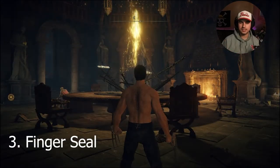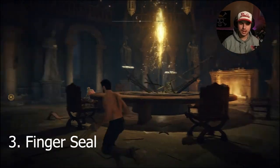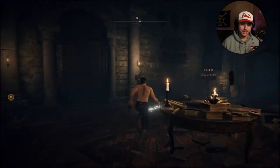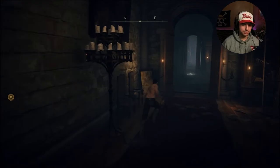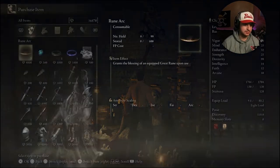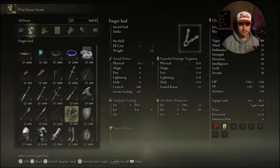Now for the Finger Seal. To get the Finger Seal, you need to go to the Roundtable Hold. Just run over to the Twin Maiden Husks — here it is, just 800 runes. It's not very expensive and super easy to get.